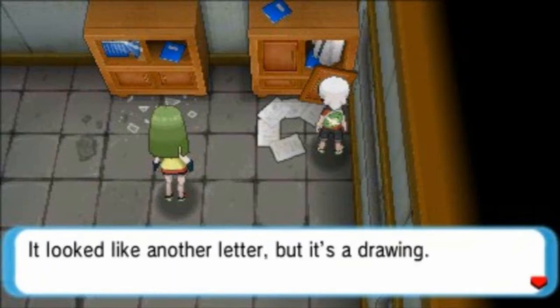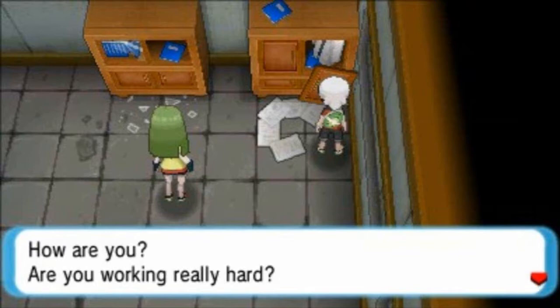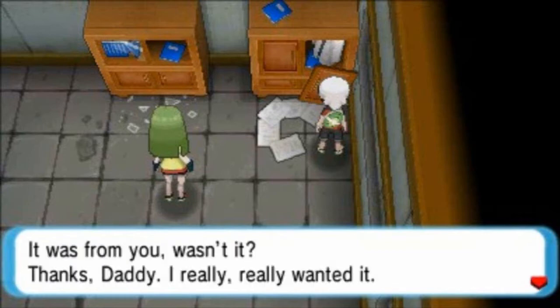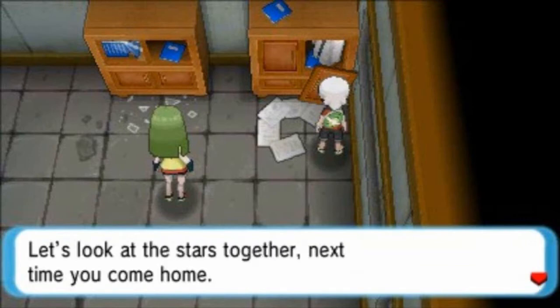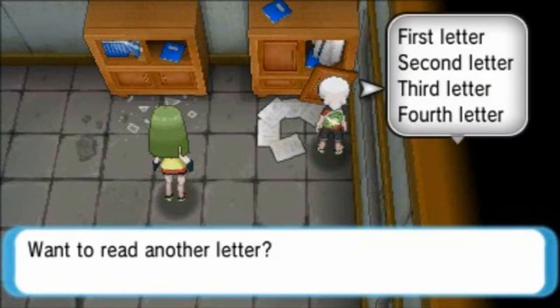The next one isn't a letter — it's a drawing of a boy's face with the words 'I love you, Daddy.' The third letter: 'Dear Daddy, it is sad that you didn't come last weekend. But Mommy didn't seem so sad — she went out with her friend. I finally got the telescope I've been wanting. It was from you, wasn't it, Dad? I like looking at the sky. When I look at the stars, I wonder if you're looking at the same stars too. Let's look at the stars together next time you come home. Takao Cosmo.' I'm assuming this is Cosmo's dad.